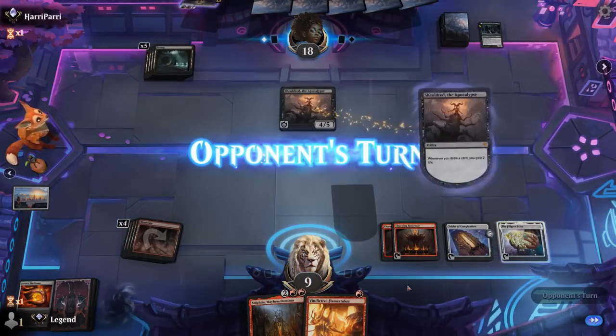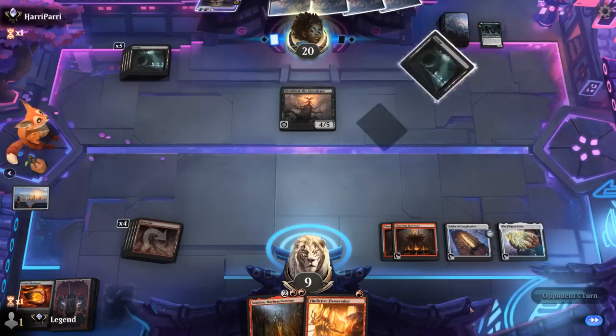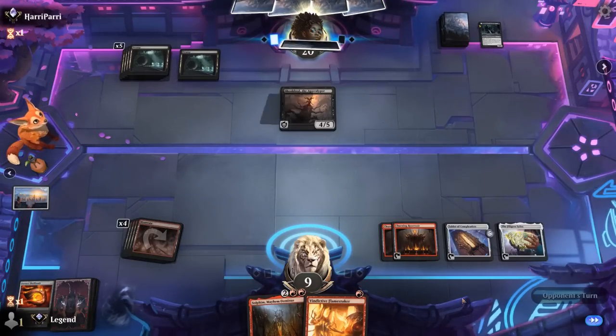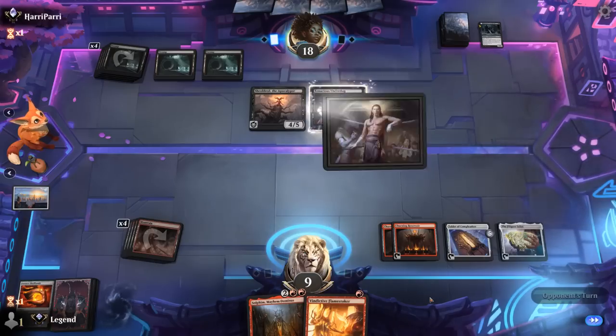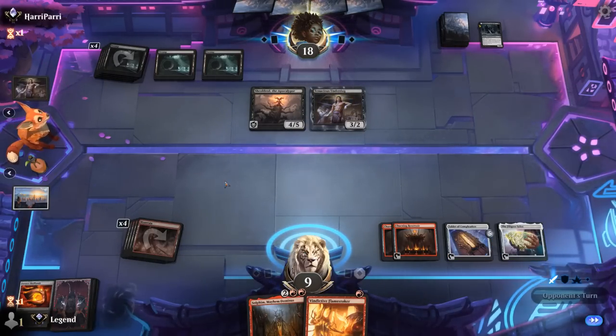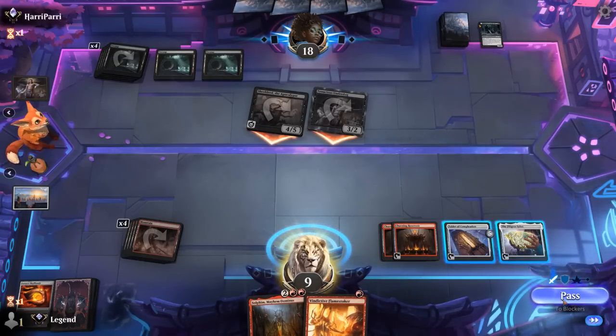If we play Silex making sure to tap our Mountains, next turn we take four — still dead to Invoke Despair, but playing Flamestoker doesn't really change that. Yeah, play Silex. Are we dead on board to a Blitzed Undead? We are — hopefully they don't see the lethal move. Opponent sees the Undead Blitz, so yeah we should be dead. They possibly also had cheap removal for Flamestoker so we wouldn't necessarily have survived anyway.